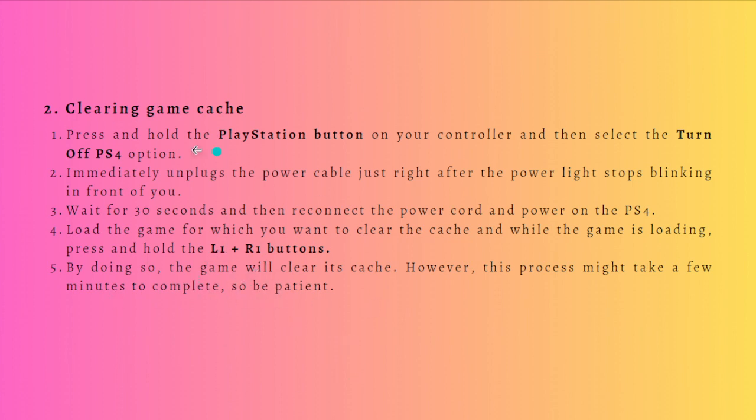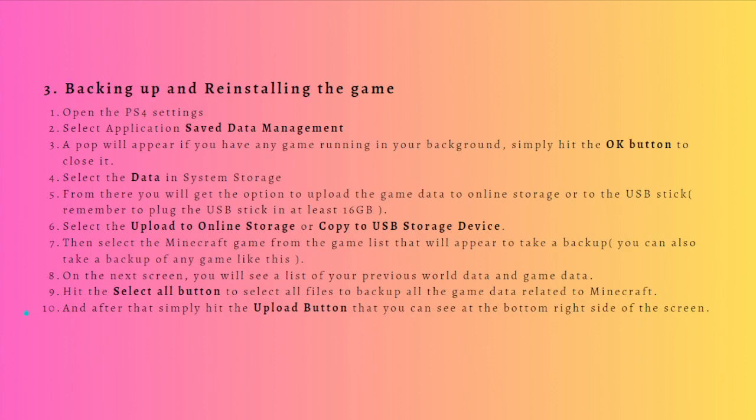Next, what you can do is back up and reinstall the game. Before deleting the game, first back up all your world's data online or on your USB stick. You can follow the steps to do that, and you can pause this video and do the steps at your own pace.